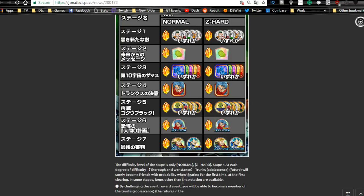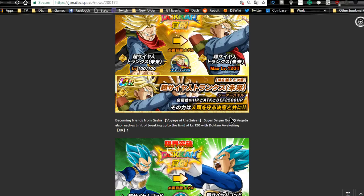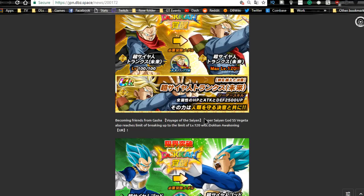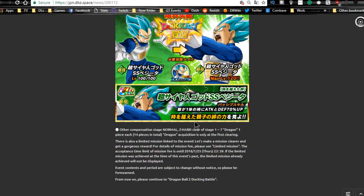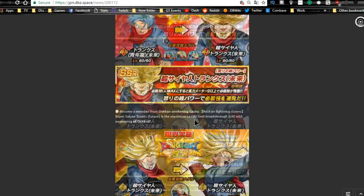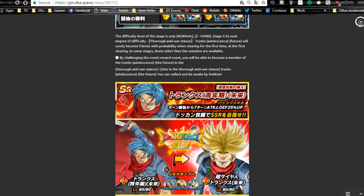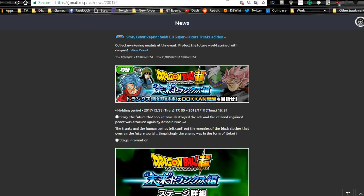The Future Trunks Dragon Ball Super event runs until the 18th — eight more days. Trunks metals are on stage six, Super Saiyan Trunks and Vegeta metals on stage seven, and base form Trunks on stage four which Dokkan awakens into Super Saiyan Trunks. You also get metals to Dokkan awaken the physical Trunks from base form — he's a really good support unit for all allies. Vegeta can Dokkan awaken too but is rarely used. Trunks Dokkan awakens with his own medals, and the free-to-play version is farmable from all three sets of metals.